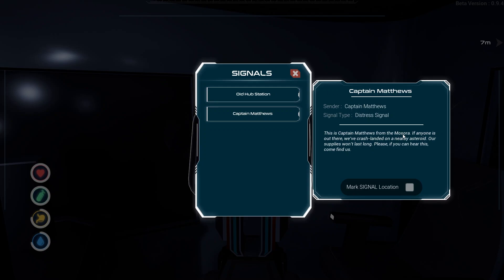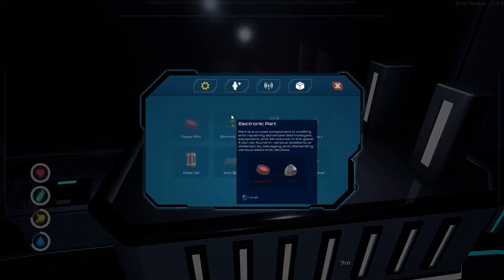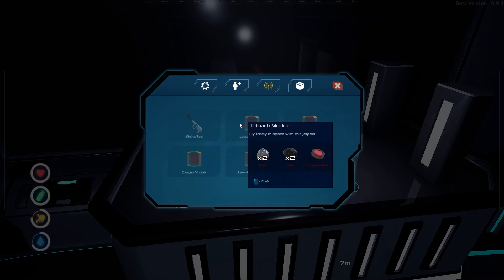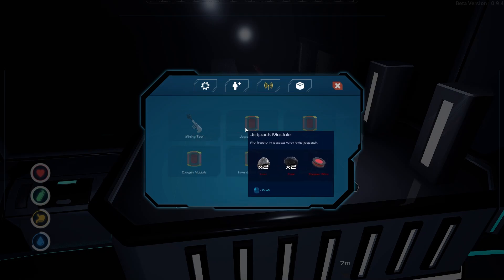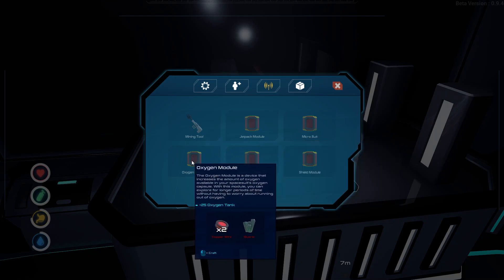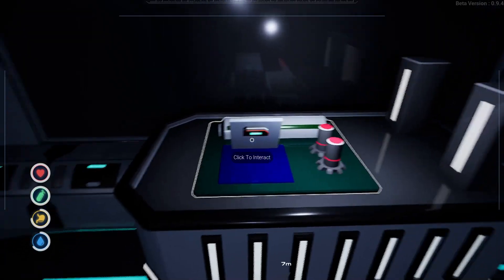All right, so we got a fabricator. This lets us craft certain materials. We have consumables like water, food — AKA burger — oxygen capsules, and med kits. And then we have equipment: mining tools, jetpack modules, micro suit, basic suit for player to travel in space. Not sure what that does. Oxygen modules expand your oxygen tanks, baggage inventory, and give you shields. So that's it for now.